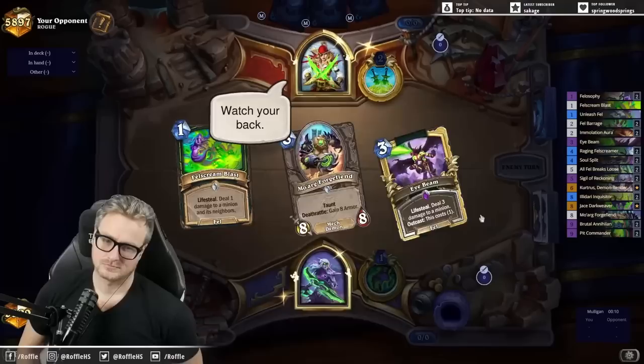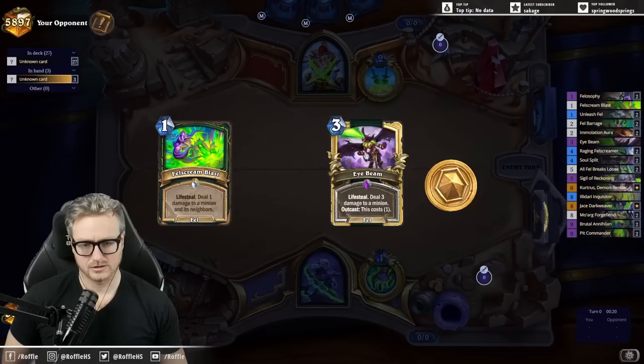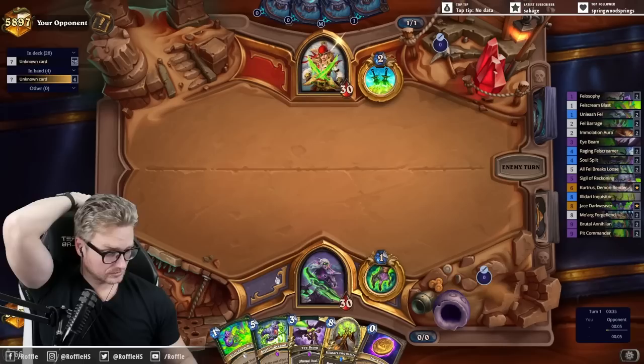Fel Screamer Blast seems a little more important than Unleash Fel in the early game against Pirate Rogue. And then just try and push the Eye Beam over. Looking to coin out the Sigil of Reckoning because it's already so slow.